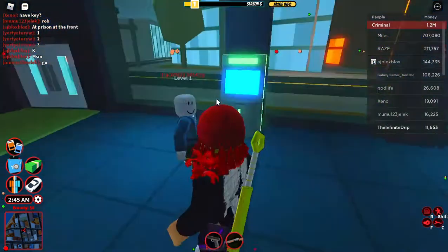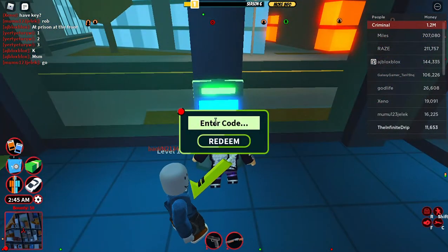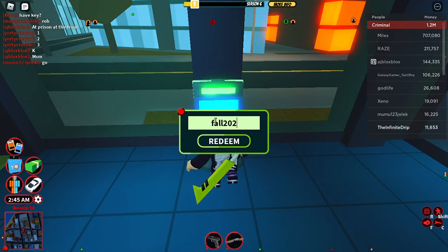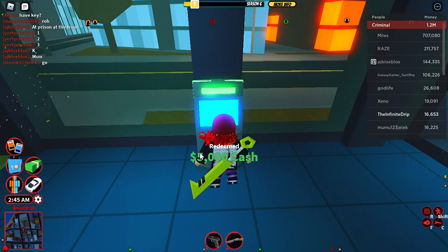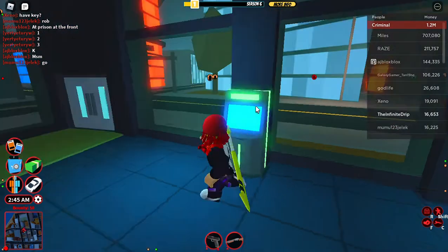You need to go to the bank and redeem the code. The code is 'fall2021' — it gives you free cash. When you redeem it, you get 5,000 cash. That's the new code on Roblox Jailbreak!